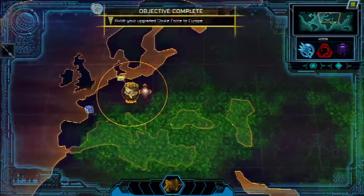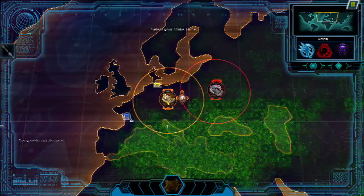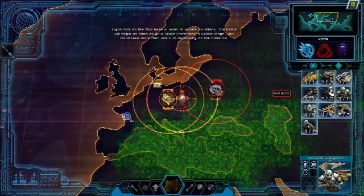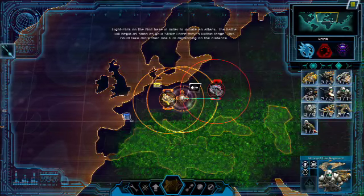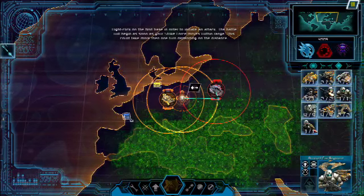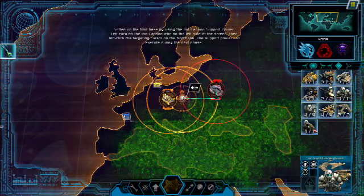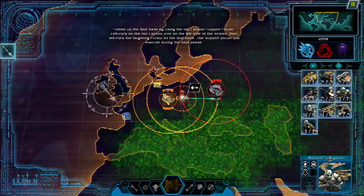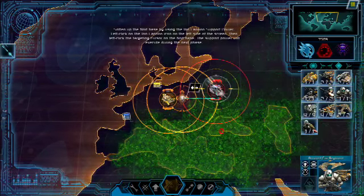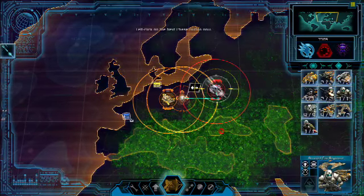Commander, your Strike Force has arrived in Europe. You can now assault the Nod base. Select your Strike Force and right-click on the Nod base to attack it. We should also soften up the Nod base by using the Ion Cannon support power. Left-click on the Ion Cannon support power and then left-click on the Nod base. Ion Cannon activated. All support powers execute between the action and battle phases. Press Next Phase to continue.